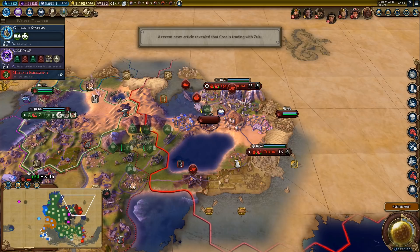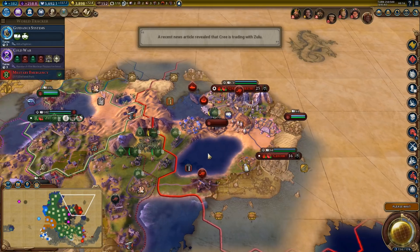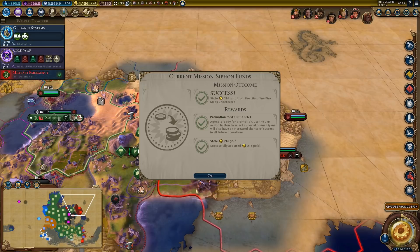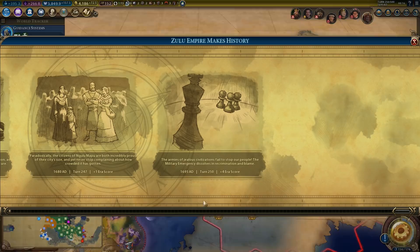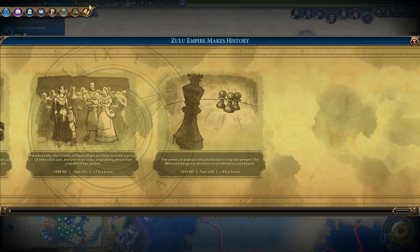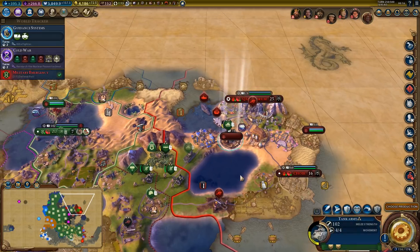Now the Mongols — let's take care of this and then we'll go for Scotland. More gold — we stole 216 gold. Completed military emergency — the target receives 2400 gold per member and there were no participants apparently. Well, we did receive the gold, and plus 4 era score — nice for the era score if nothing else.